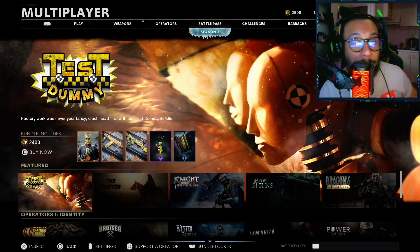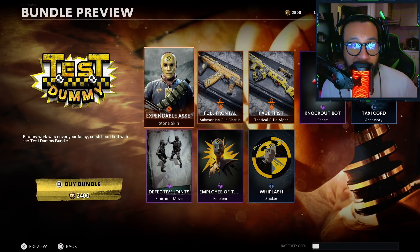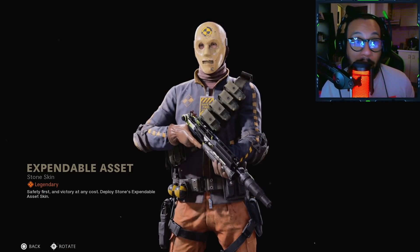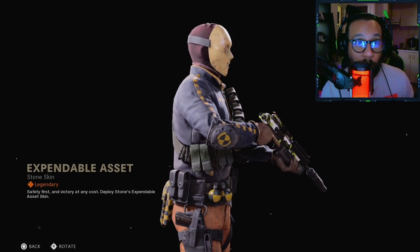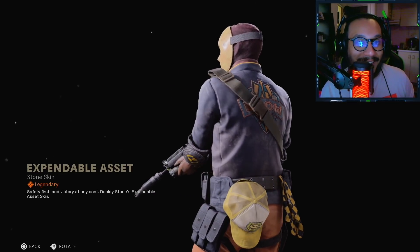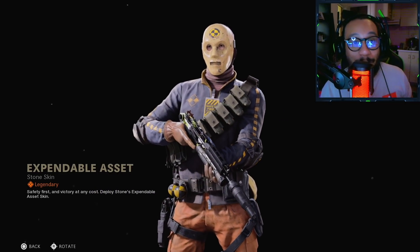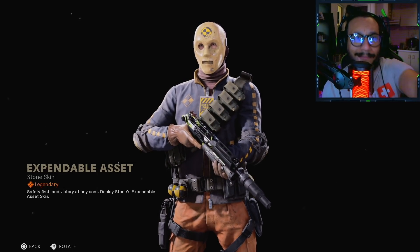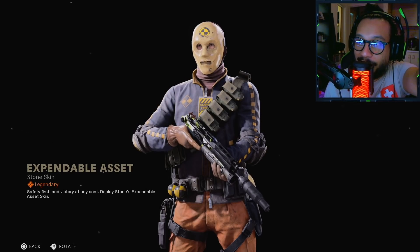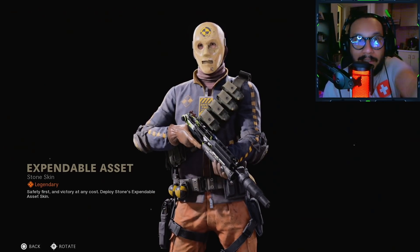Included in this bundle are some really nice looking items. First up we have the Expendable Asset — this is a Stone skin. Stone is my favorite operator in Black Ops Cold War. I'll give you guys a full 360 look at this outfit — look at this thing, I like it a lot. I like the mask and everything. We still don't know what his face looks like. I think that's the most we know about Stone — I guess he's a white guy, I didn't know that.